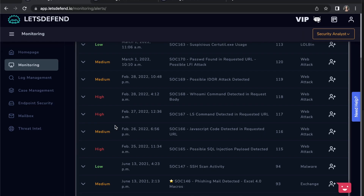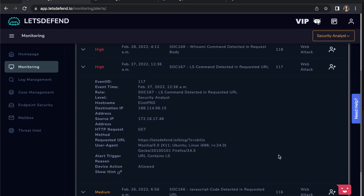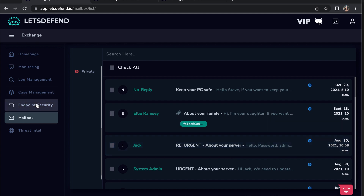LetsDefend also has many features on their website that take you deep into the actual SOC role. For example, they give you dashboards to review and monitor, let you follow different incidents or requests, do your own analysis to see if a log or alert is a potential security risk. You'll find everything from monitoring, log management, case management, endpoint security, a mailbox to review for phishing emails, and threat intelligence. They also have a training page where you can review scenarios and then go into a live hands-on experience.